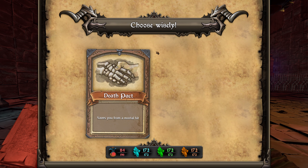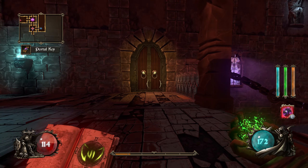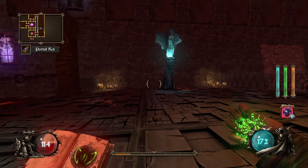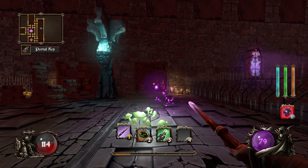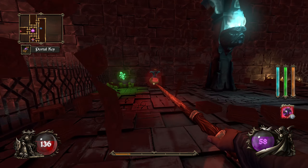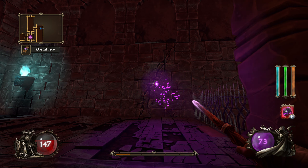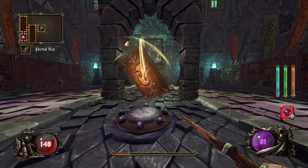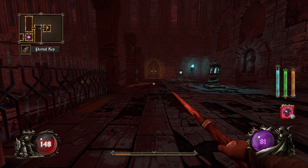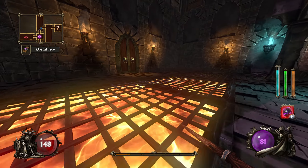We have an upgrade available — saves you from a mortal hit, or increases your health limit. I'll take the health limit, thank you ever so much. We've got a room back to a place we've been, a couple of dead ends. No sign of a secret room in the centre. We can destroy all these stacks of books for health, and we can find stuff inside them as well, which is great. And there's our secret room — diligence pays off.